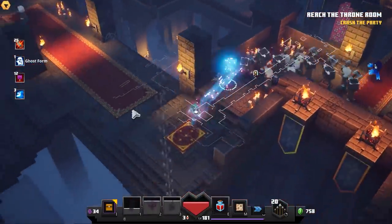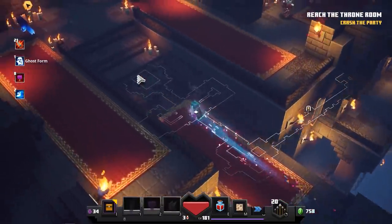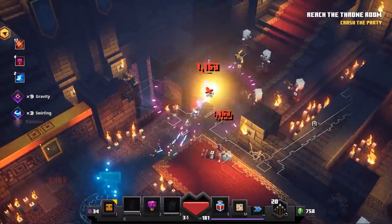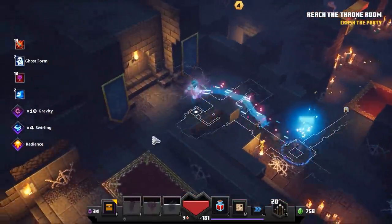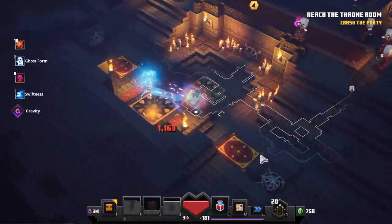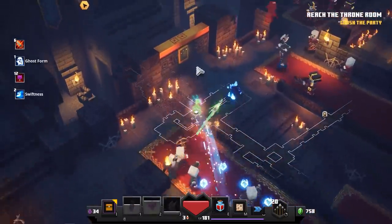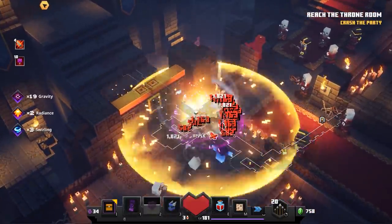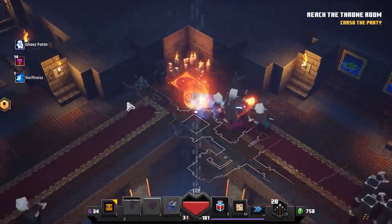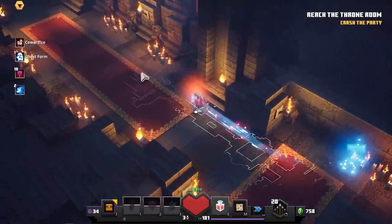Right now we're just gonna continue our way to the area where we either have to fight waves of mobs, but right now we are a little bit lucky — we only have to find the key, and the key is on this side most of the time. I'm gonna keep running, trying to dodge those crossbow arrows, and then boom, our key is in the lock. Now we can continue with the speedrun. We don't clear any of those mobs. If you drop low on HP, just use your potion.